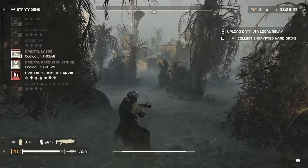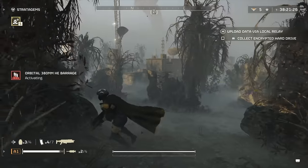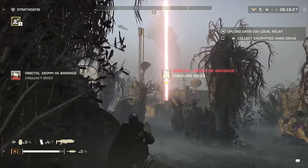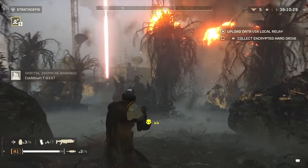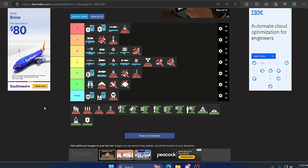Up next is the Orbital 380 Barrage. Similar to the Walking Barrage, this thing explodes over an enormous area. This can be problematic because it aggroes things you're not looking to fight, and when you throw it in a large base it just hits things randomly. You hope it's going to blow up all the structures in there, but that almost never happens. D tier.